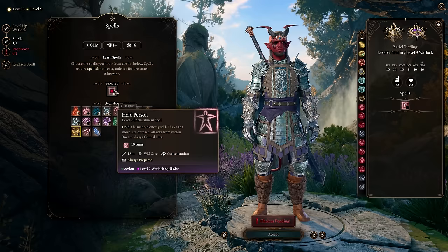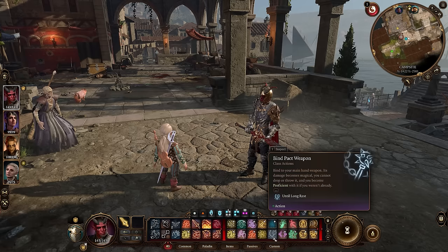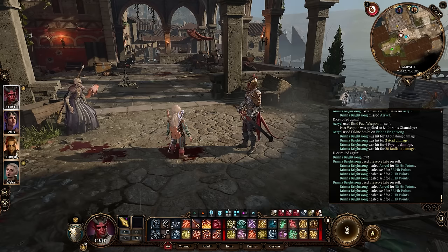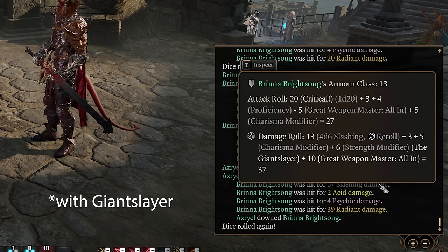Once we reach Warlock level 3 or character level 9, we get access to the Bind Pact Weapon. This lets us bind our main weapon — our greatsword in this case — and make it scale off Charisma instead of Strength. But when you attack with it, it actually scales off both your Strength and your Charisma at the same time. Both of these stats are going to be high on this character, and they will both account for the final damage calculation, which is really awesome.